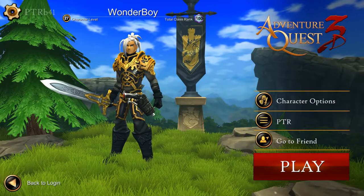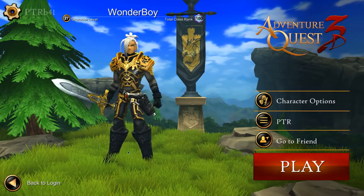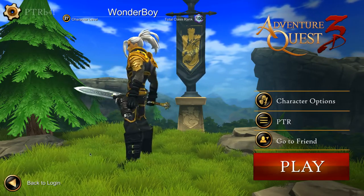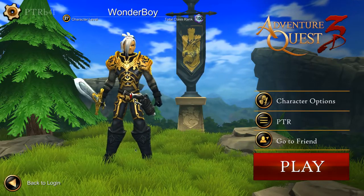Some of them don't work, some of them are not even there, but this is all just for testing. As you can see, the new login screen has completely changed. We now have some grass for our little totos, we have a tree, and we have a flag — the Balon flag — and this is just a lot nicer to look at.